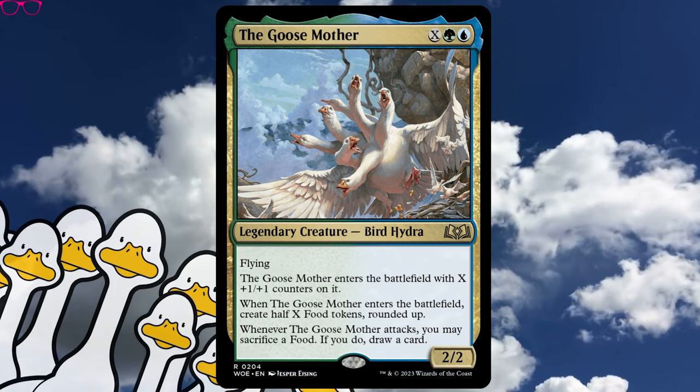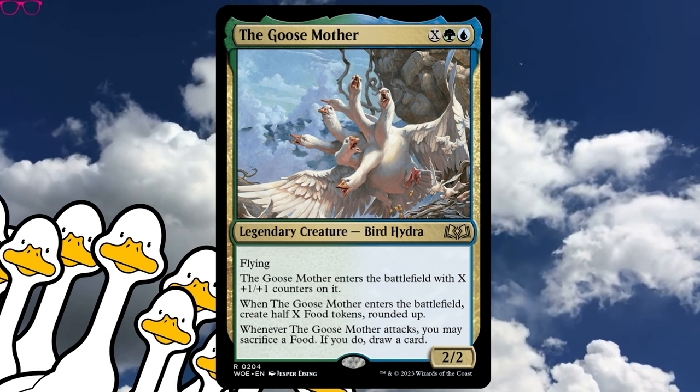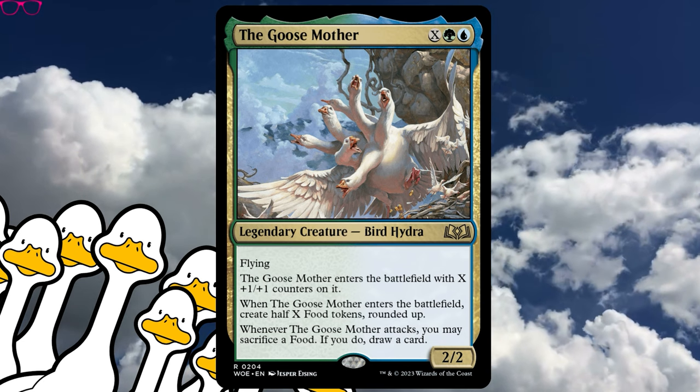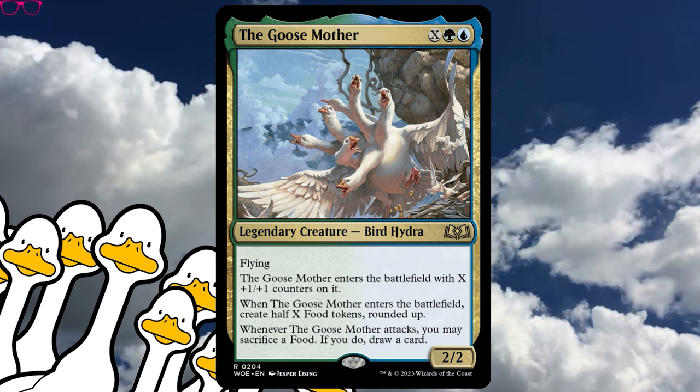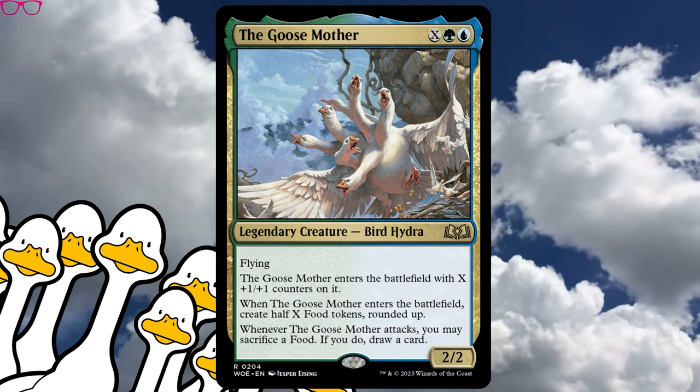The Goose Mother is Simic and X for a legendary creature — Bird Hydra. A 2/2 with flying. The Goose Mother enters the battlefield with X plus one/plus one counters on it. When it enters the battlefield, create half X food tokens rounded up. When the Goose Mother attacks, you may sacrifice a food. If you do, draw a card.